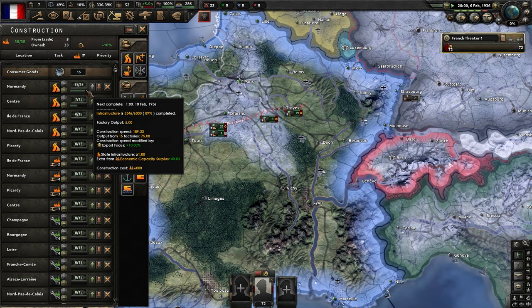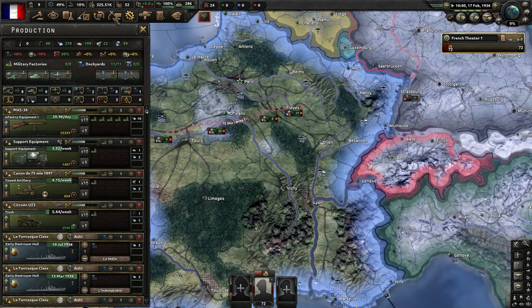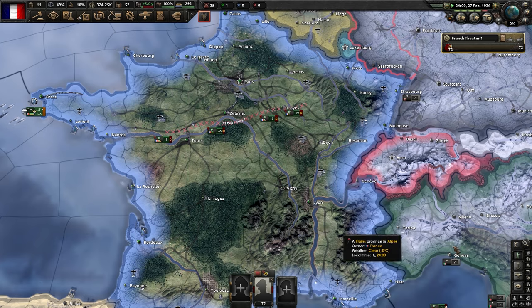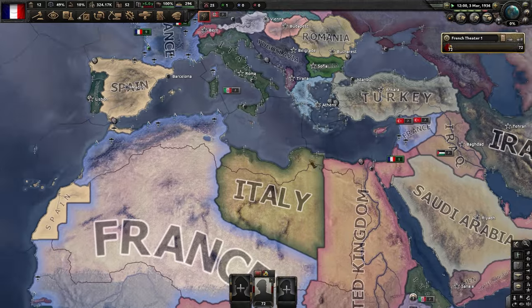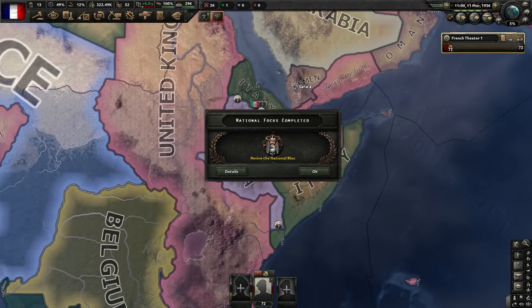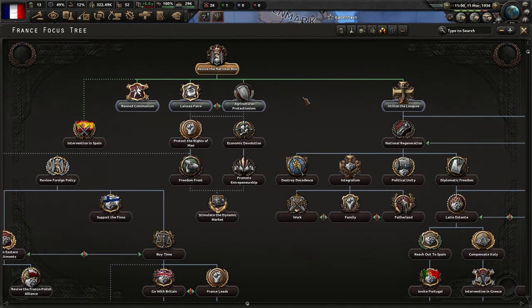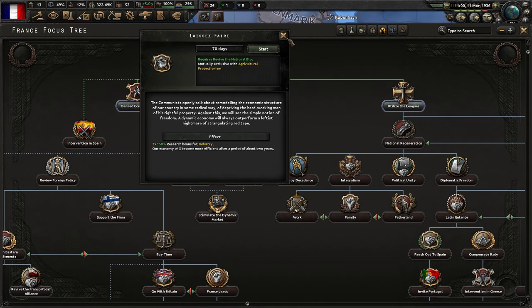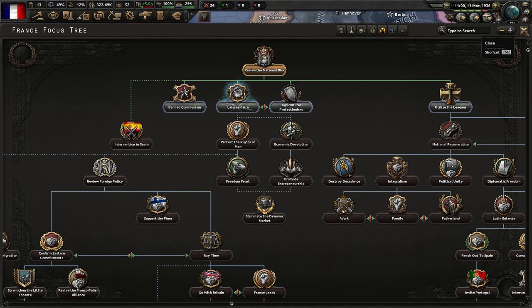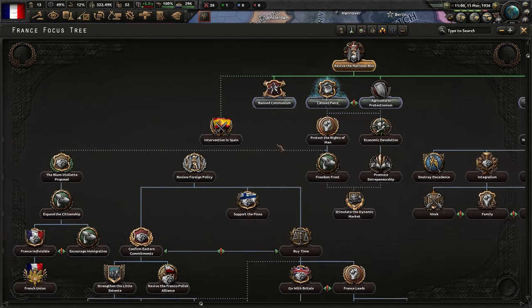When you sell equipment, it gives you IC - industrial capacity - and it almost shoots it directly into your building progress. We're getting this infrastructure done, and as soon as that is done we'll start building those sieves really fast. Italy's still doing their war in Ethiopia, but Ethiopia should get Soviet aid if they finish it in time. We finished Revive the National Block and you can see Germany's civil war is going on. This scenario allows us to explore things that don't normally happen - generally the game can be a bit dull on historical, especially if you're a power like France where you'd normally align with Germany.